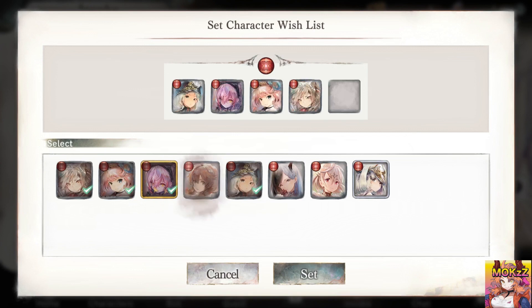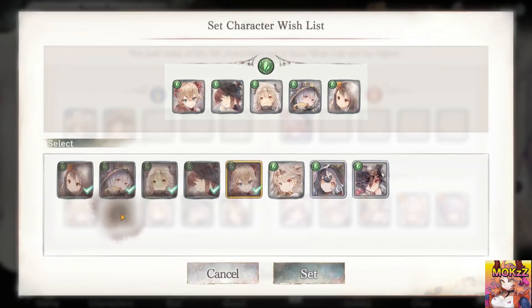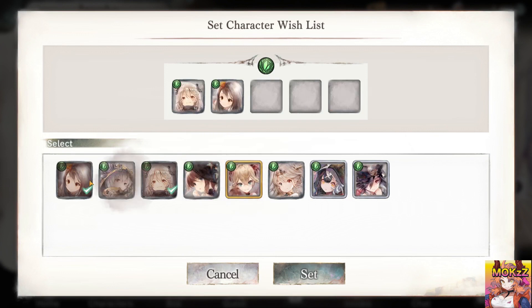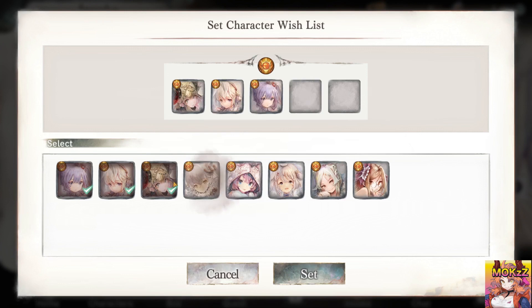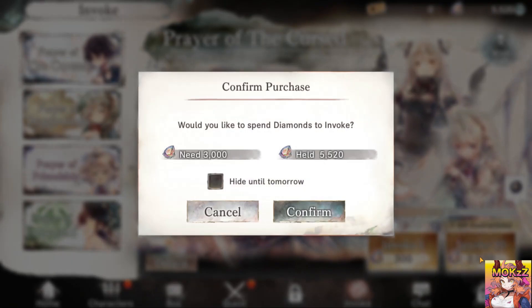We can also hit Fenrir right here. We'll do an explanation really quick, and then after that we're going to take everyone out and leave only her — she's gonna be the best healer. Then we're gonna take everyone out over here and only leave Cordy, she's the best DPS in her section. In the end you want something like this. Go ahead and hit close, then do invoke 10 after we've claimed everything. This is also a guaranteed SR.